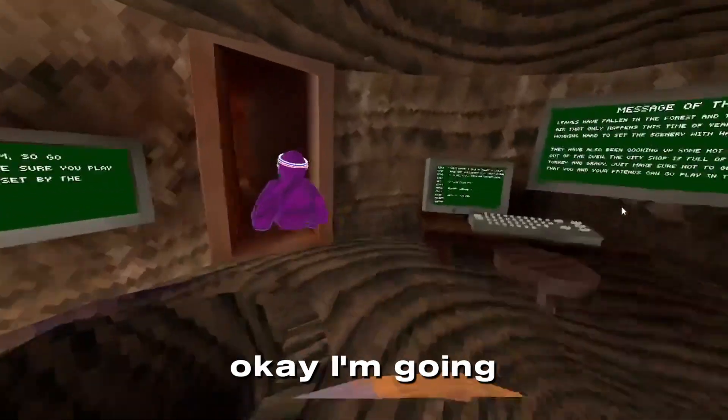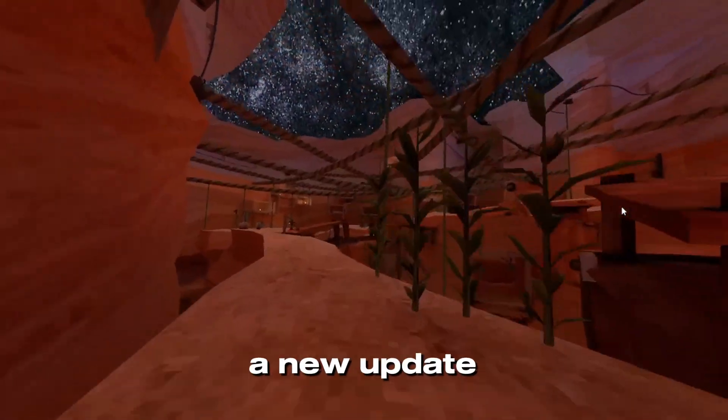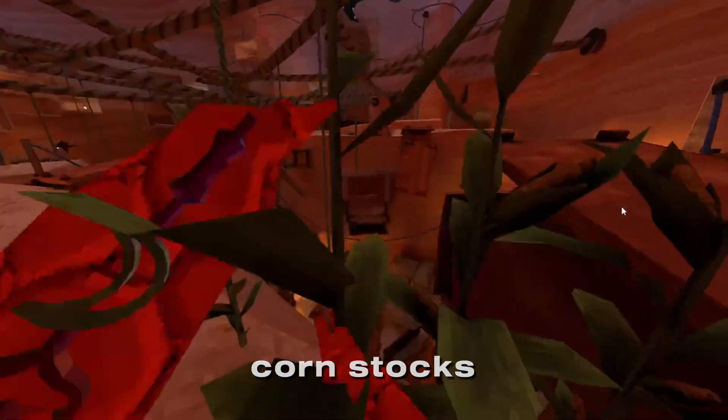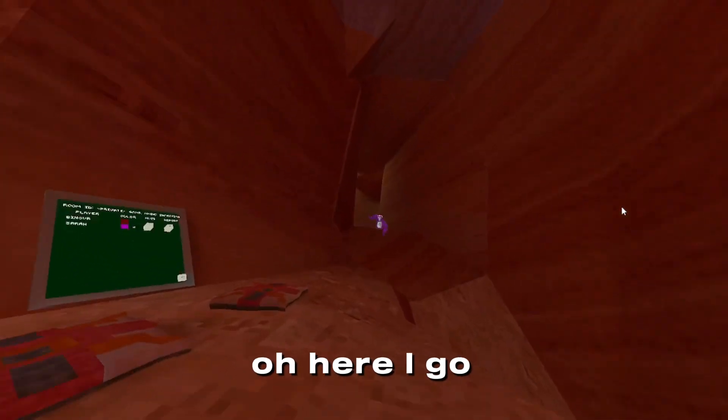Okay, I'm going down the hallway. What is this? This is Canyon. So, this is a new update — they added cornstalks. I'm trying to get there. Oh, I see. Oh, here I go. I got some movement now.